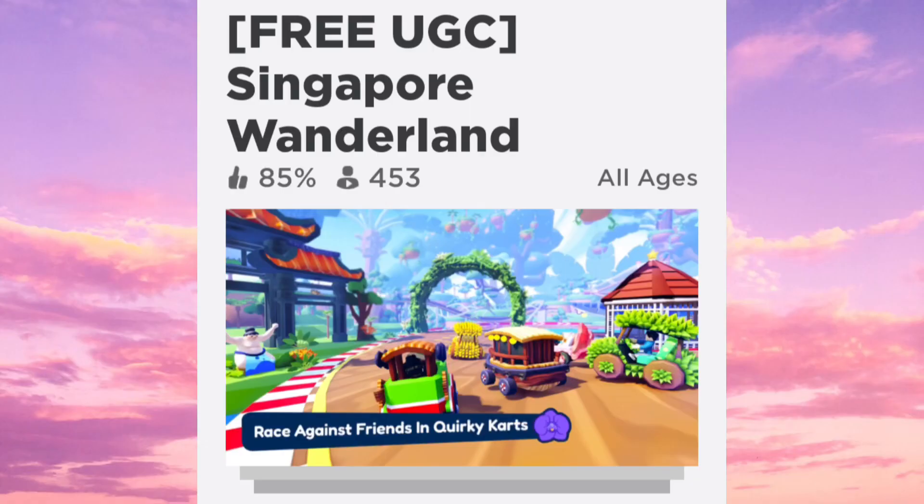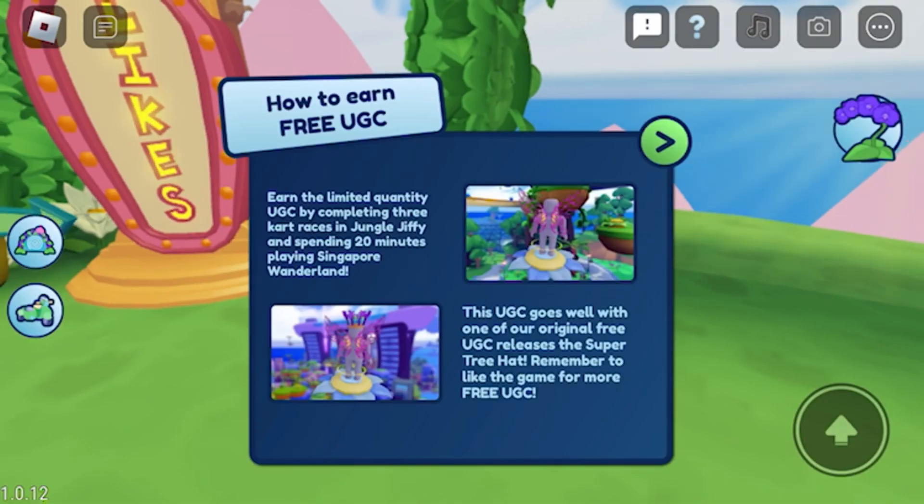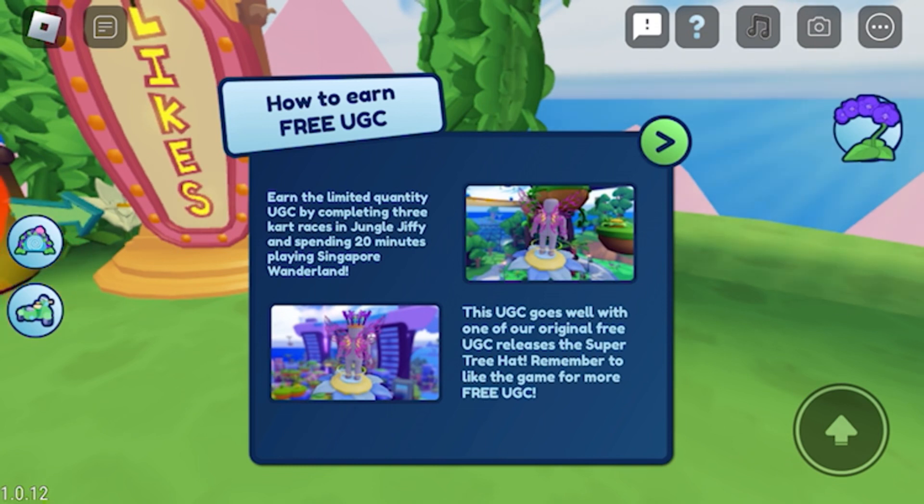Here's how to get these wings. Go to this game. To get the wings, you need to complete three kart races in Jungle Jiffy and spend 20 minutes playing Singapore Wonderland.